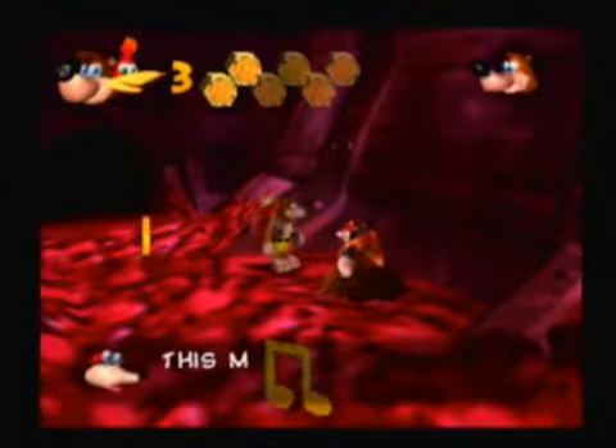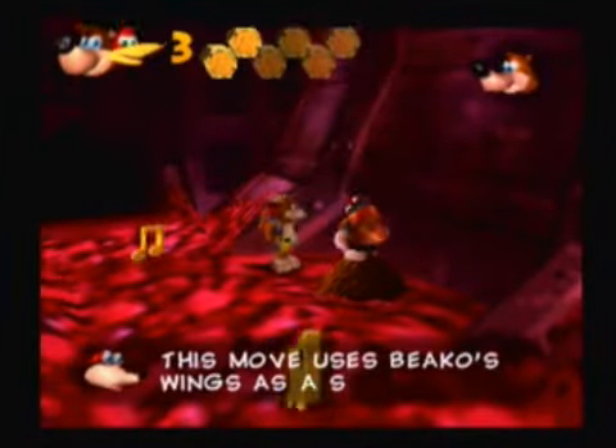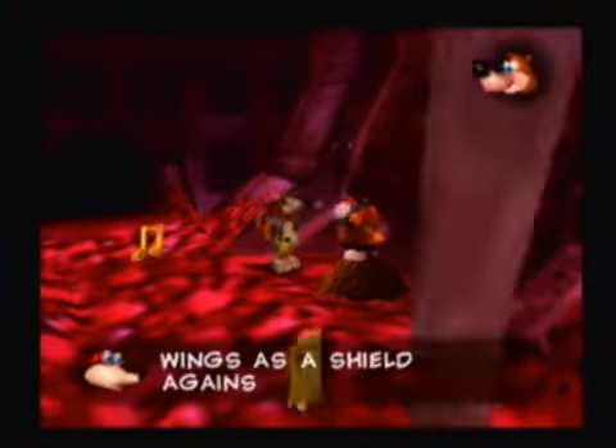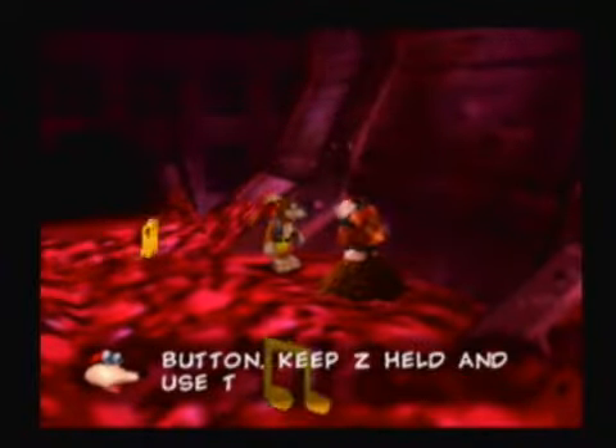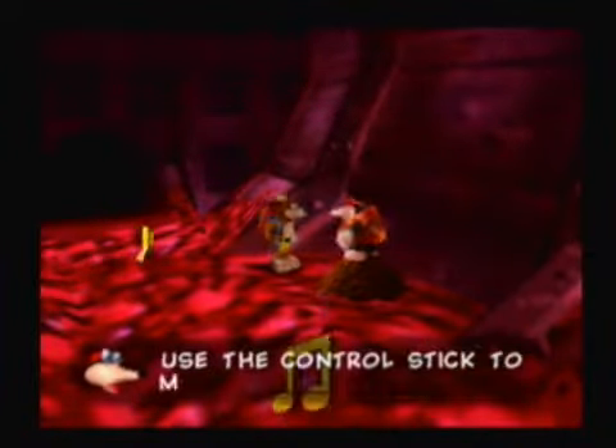Alright, Bottles — how are we getting through this? This move lets us use Beko's Wings as a shield. Like I spoiled last video, the move in this level is invulnerability. How it works is: hold Z and the right C button and you will become invulnerable. However, your invulnerability will only last as long as you have gold feathers, and you can only have 10 gold feathers at a time. Thanks, Bottles.